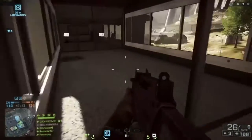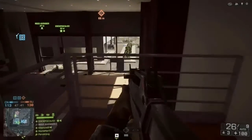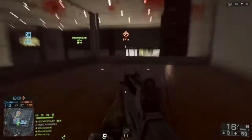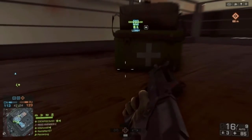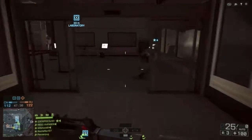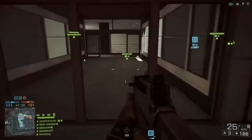Now for those of you who don't know, if you have less than two objectives, the enemy will start to deplete your tickets or death count. You only have — I think — 200 or 300 for Domination, and it can go pretty quickly if they hold all the objectives. So make sure that you have two.